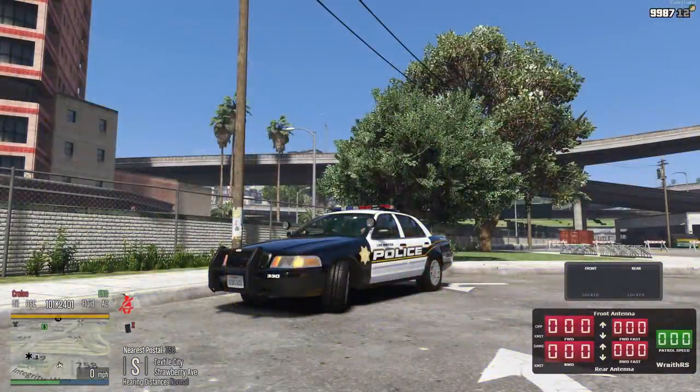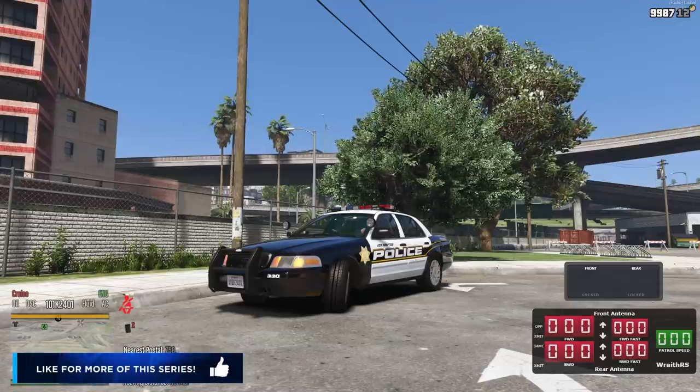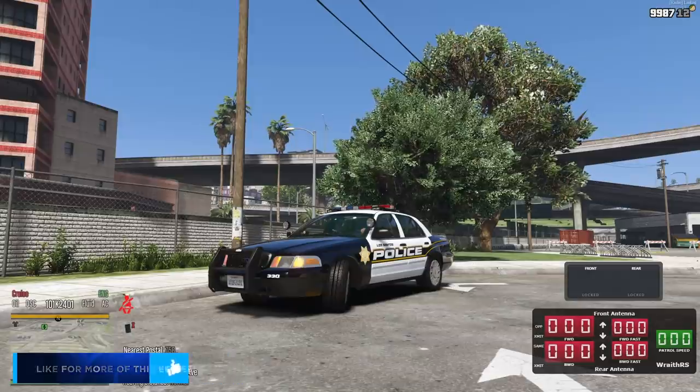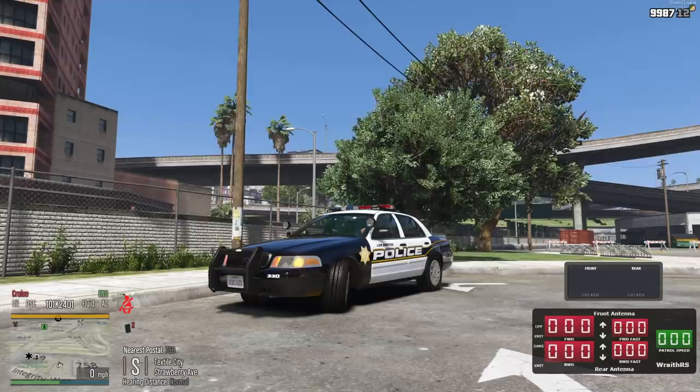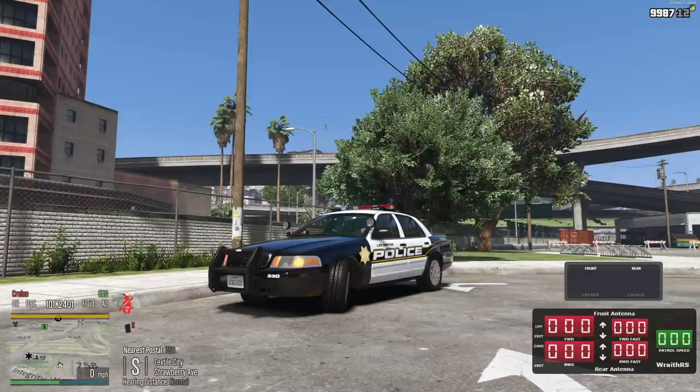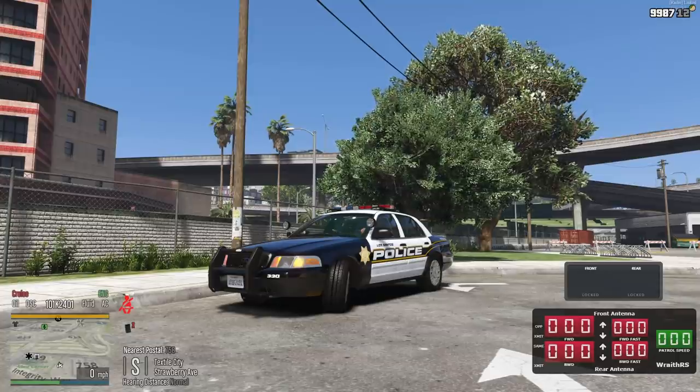Hello everyone, welcome back to DOJ. Jumping in here doing some law enforcement with the LSPD, back in the Crown Victoria. Feels like it's been a long time since I've used the metro Crown Victoria. We used all the other ones - the '16 Explorer, '14 Explorer, and the new '16 Charger. There are two light patterns: tinted glass and one that's clear and super thin. I personally like both of them about equally. I wish the lights were a little darker and brighter, maybe made more of a halo, but it is what it is.